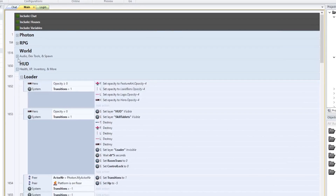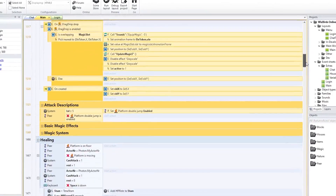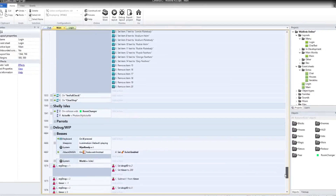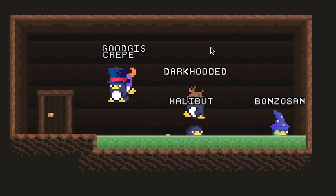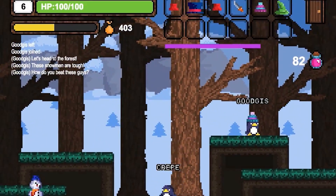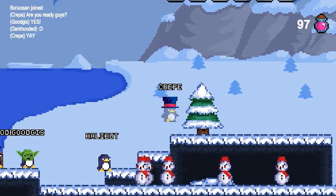So every year for six or seven years in a row I attempted to make an online game. I would spend a week researching and reading, and if I couldn't figure it out by the end of the week I would give up and try again the next year. Now this sounds like a terrible idea, but when you're a 14-year-old kid trying to understand networking in Game Maker, it's not always the easiest thing to pick up.